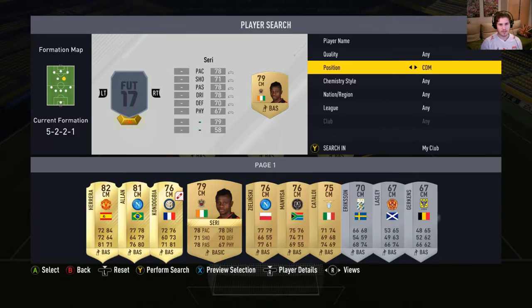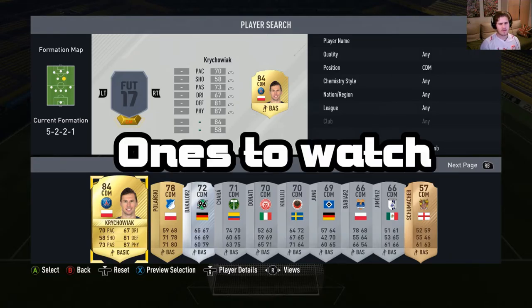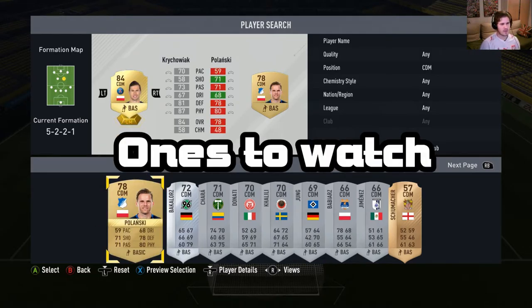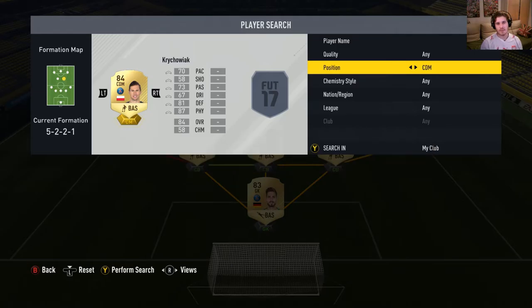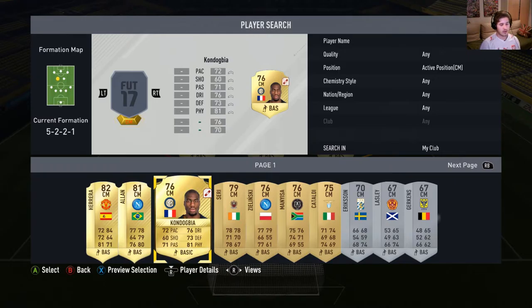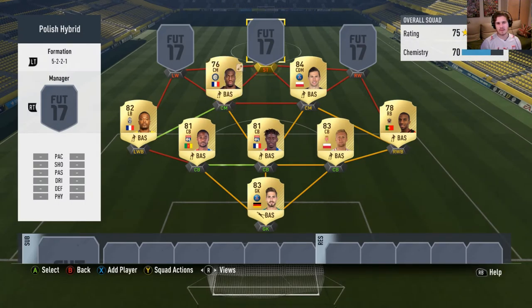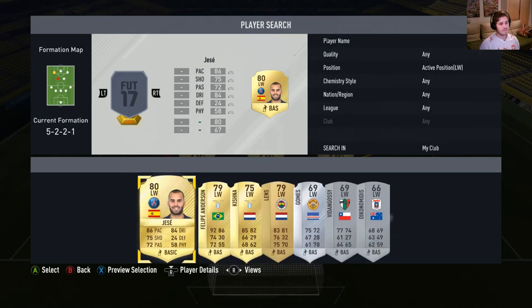Krivohiak has a Man of the Match card — one of the new special cards — but we have his standard card for this team. The other centre-mid will be Konogdobia, also a very good player: 72 pace, 81 physical, a lot of good stats. He goes for quite a bit, I think, unless his price has dropped — I haven't played for ages.